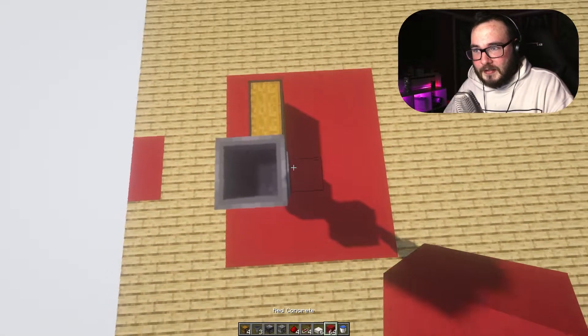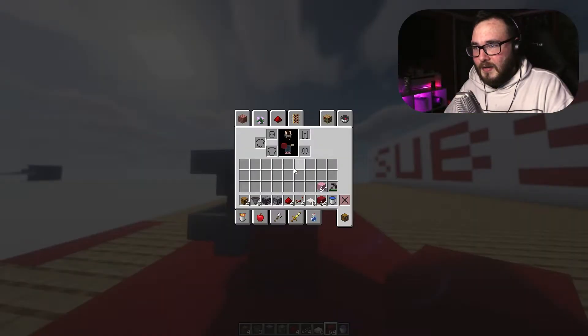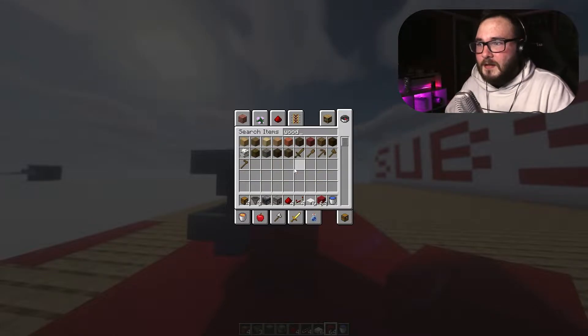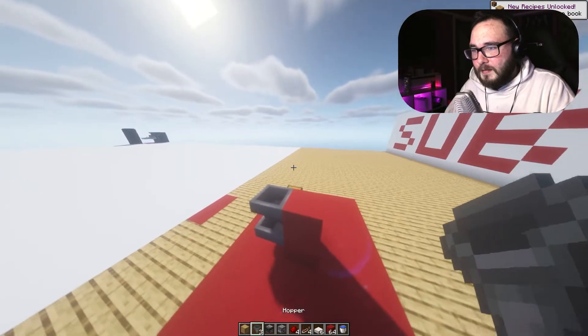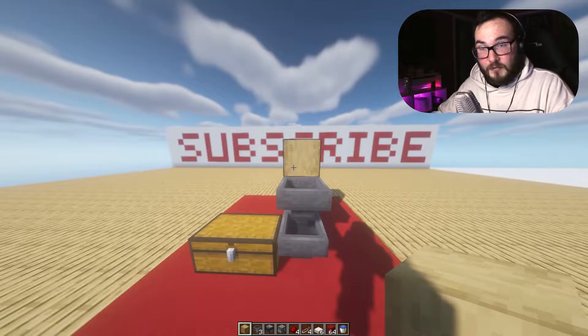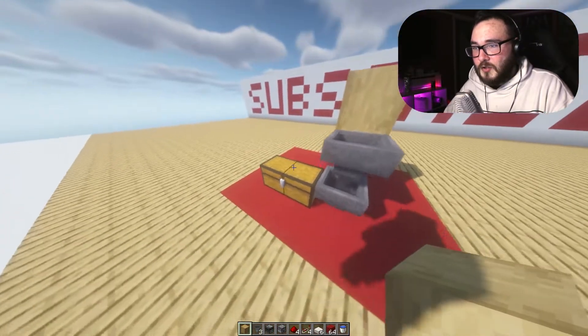Now what you want to do is add some building blocks — in this case, we're going to go two high, like so. And that is what I forgot: you're going to want one piece of wood or obsidian. The reason you want that is to stop — when you're mining, you're obviously going to be using a pickaxe and go straight through concrete. If there's wood here, it's going to stop it, so you don't have to worry about it too much.